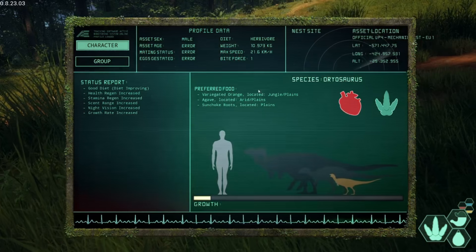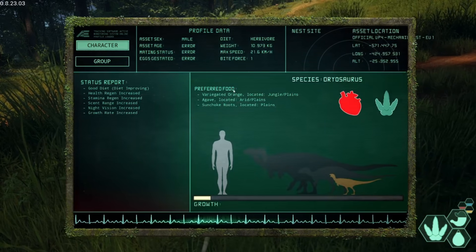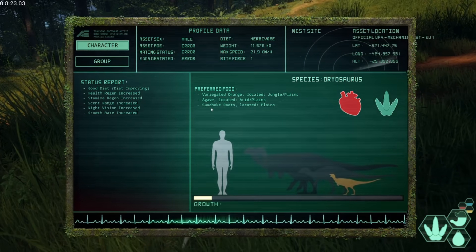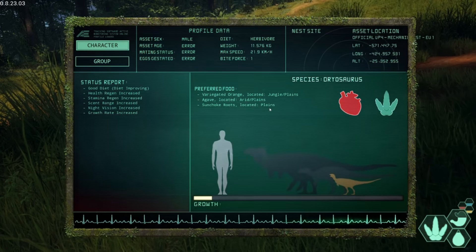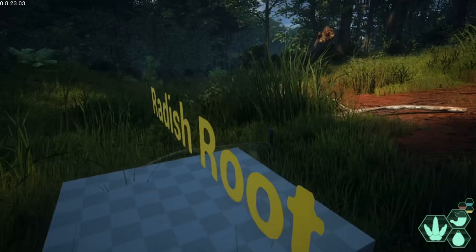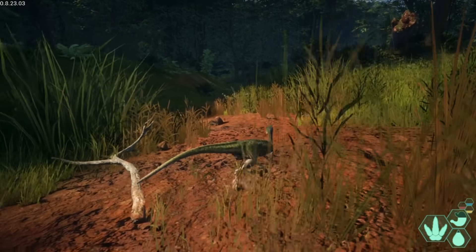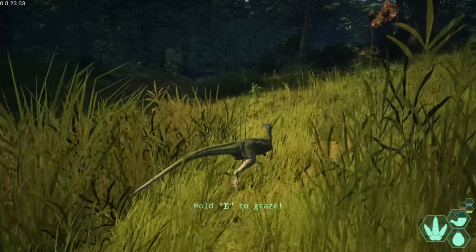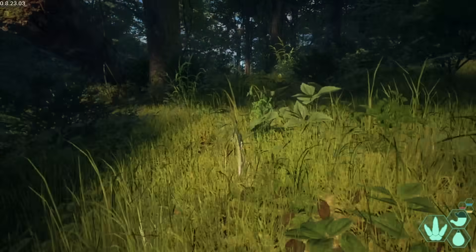The preferred food list was right next to where I was talking earlier. It looks like we need Oranges, which are in the jungles and the plains; we need Agave, which is in the arid plains; and we need Sun Choke Roots, located in the plains as well. We don't actually need Radish Root - that's not for the Dryo. You can eat stuff that's not in your diet, but the more you eat from your diet the better you'll grow - faster, stronger, all that.